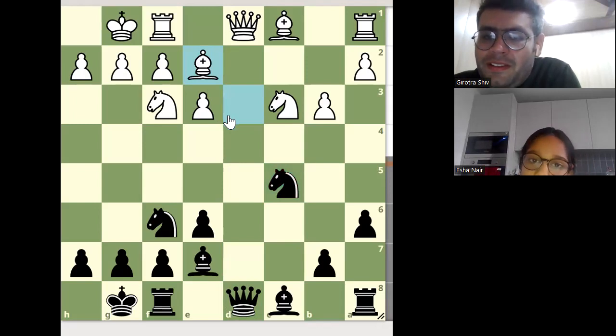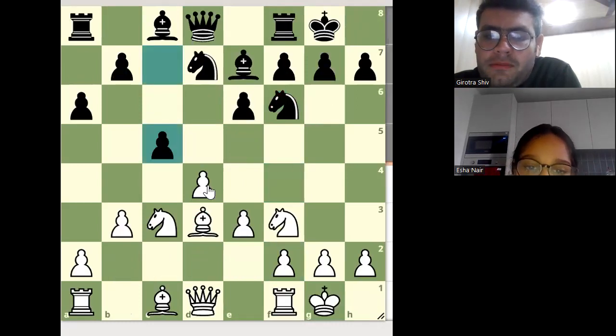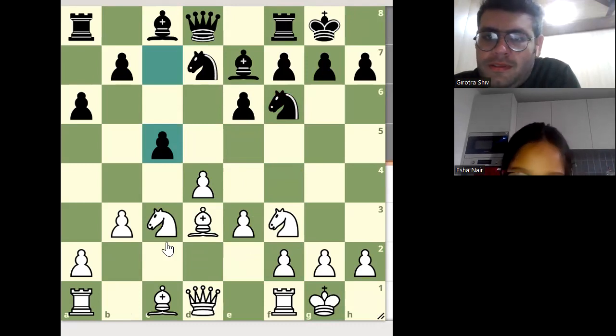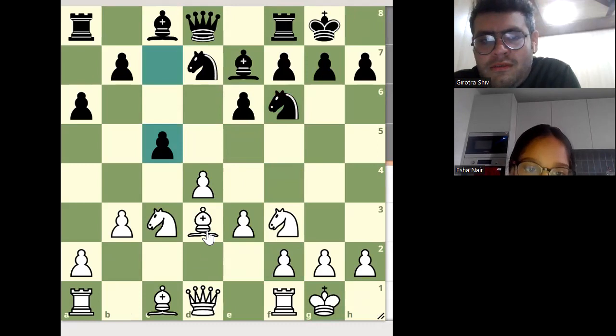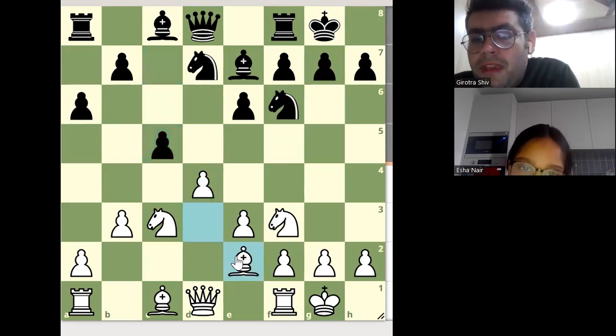After that move, should White capture? No. What should White play here? White should just move the pawn. Black is indirectly attacking this bishop. If capture, the bishop will be under attack — the knight will capture, so White will move this bishop back.